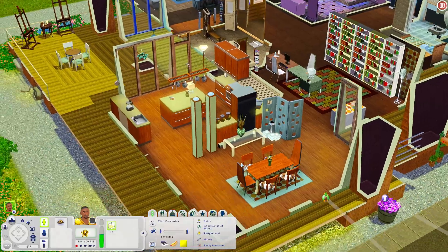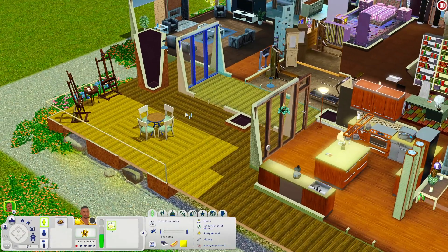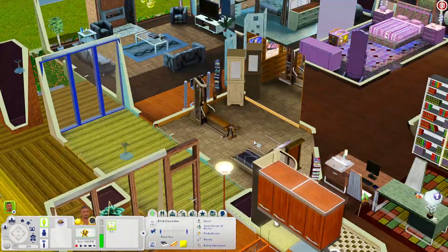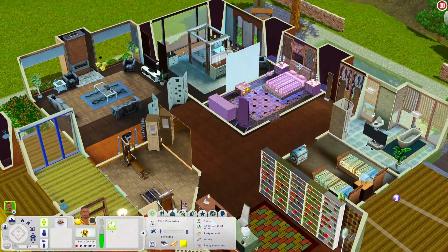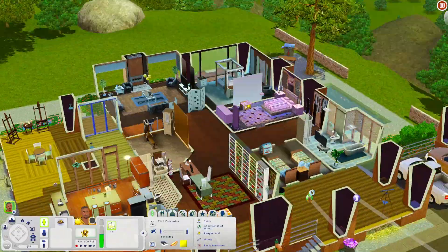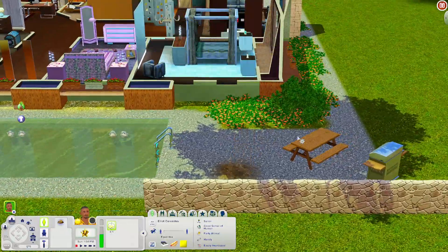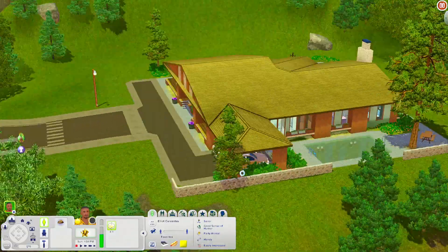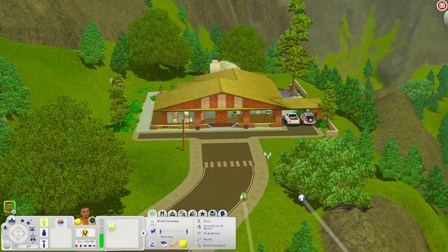Let's check out this final house. When you come in there's a dining room, a kitchen, and out the back a deck space with art easels for painting. There's also a little workout room, a home office, three bedrooms, a bathroom, and a living room with a game console and fireplace. Outside there's a pool, a grill, a picnic table, and two cars. There's even a telescope on the front porch. These Sims are living really lavish.